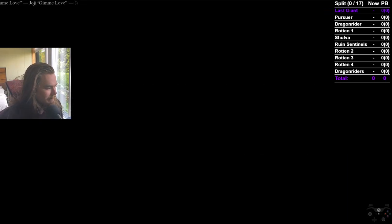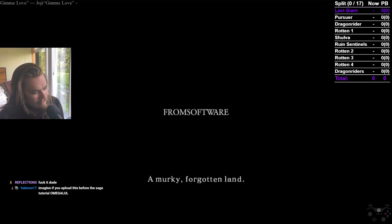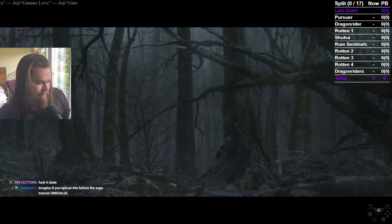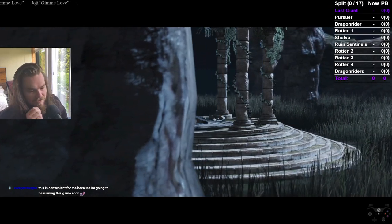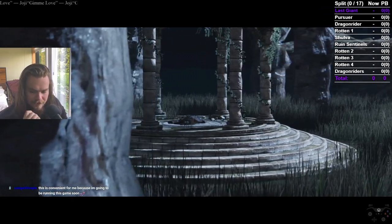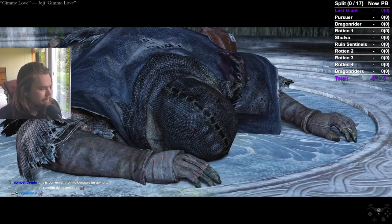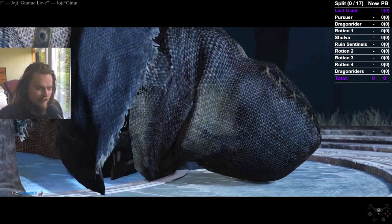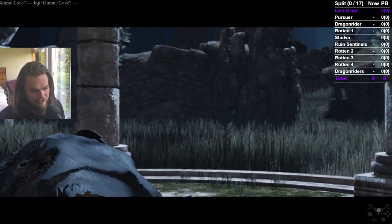Let's talk about the tools first. Baby Jump Mod is the first thing — it's not really required but it's good to have, especially the way I do this route since I do some jumps. I'd absolutely get it. It's in the hitless Discord, there's a link there. You can search it up and find it.